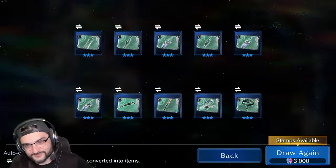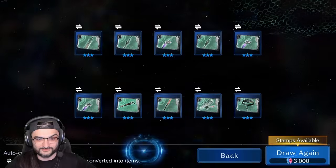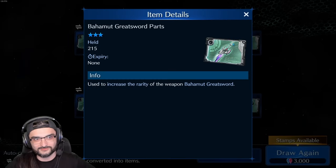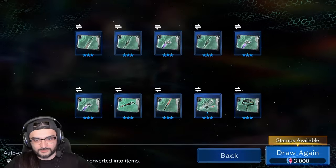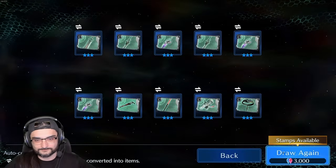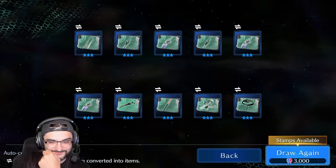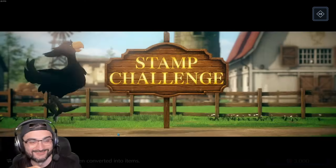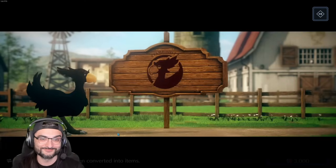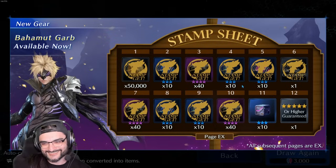We can save some red crystals, so I think in the end that was kind of worth it. But we didn't get Sephiroth's weapon yet, which kind of sucks. Should we go for that last guarantee? This is stupid. Thanks game — back to back fives! Thanks game, appreciate it.